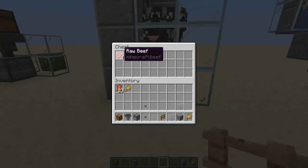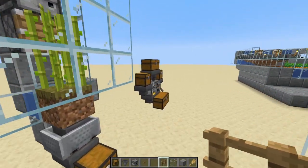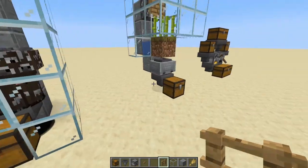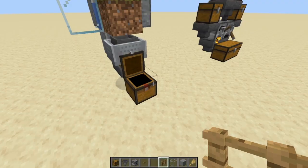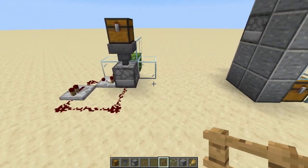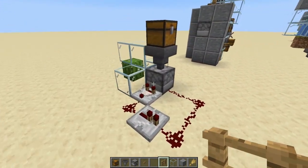Once the farm is running you can take the beef it produces and put it in the auto smelter to cook automatically. You can use the leather, combined with all the sugar cane from the previous farm, to make books for an enchantment room.